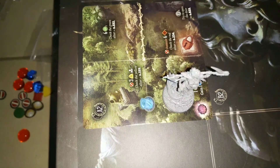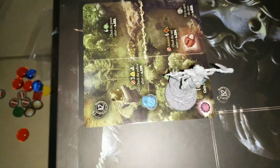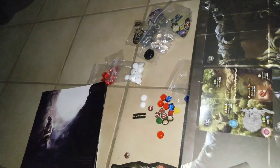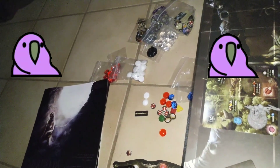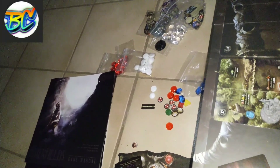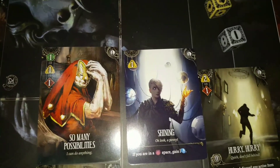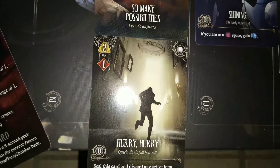The only thing the game tells us is we will get four cards. This is what's happening now — I will get myself the first four cards for my first turn. And I have so many possibilities: Shining, Hurry, and Hurry.